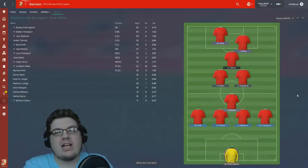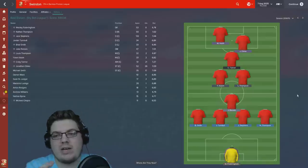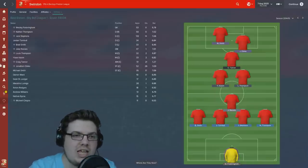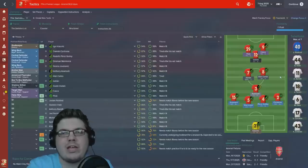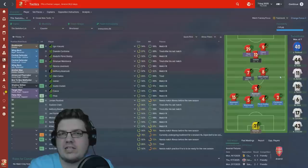So this was the team and how it played. I've switched it around a little bit to show you today because it works a little bit better this way. We played with a back 4, an anchor man just in front, two central midfielders, a shadow striker, a false 9, and a target man. There are three main components that make this tactic work as well as it does, so let's talk through them step by step.